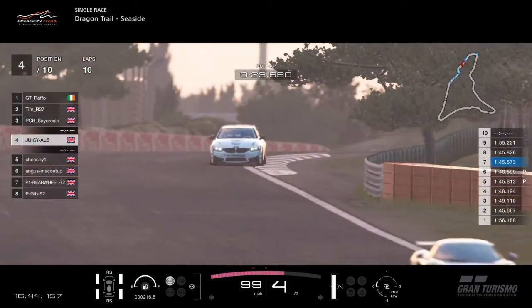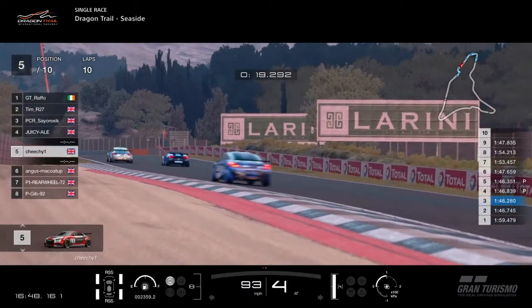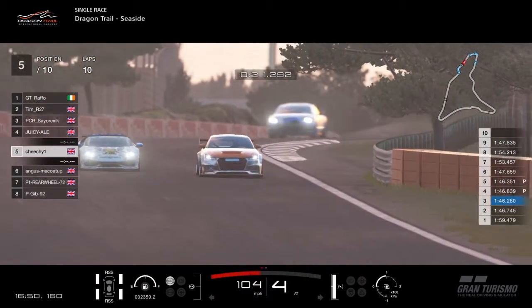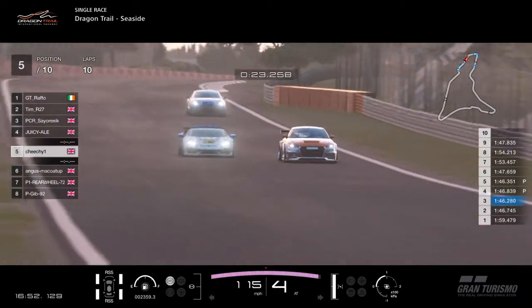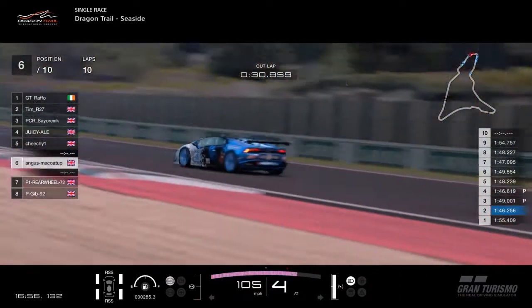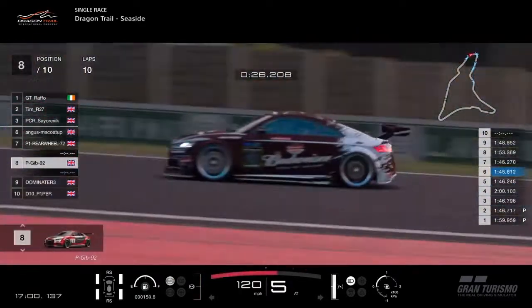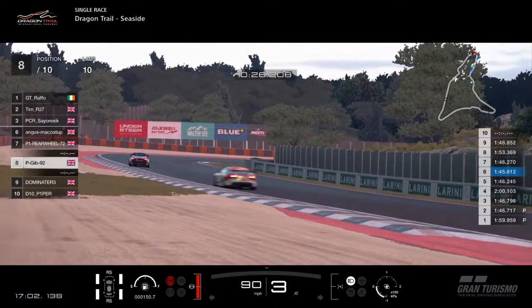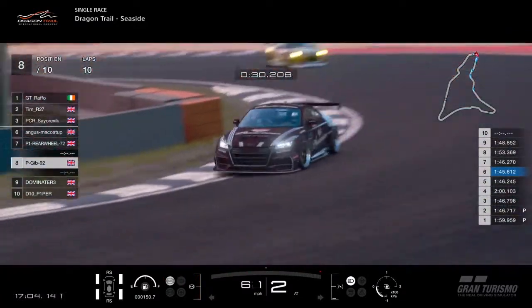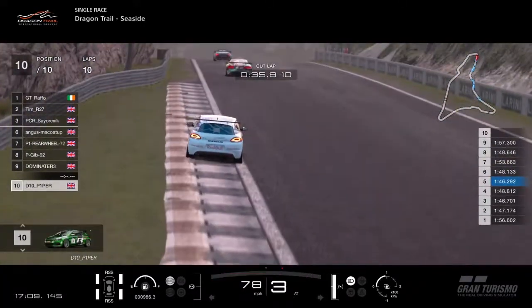I'm not convinced two stops are faster, because your first stop is always going to be into traffic. Chi-Chi, winner last time out, has pitted — he's just ahead of Angus McCoy for the time being. P-Gib up to eighth after his pit stops.